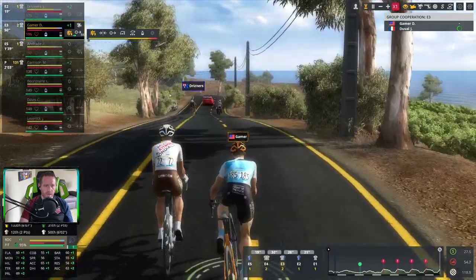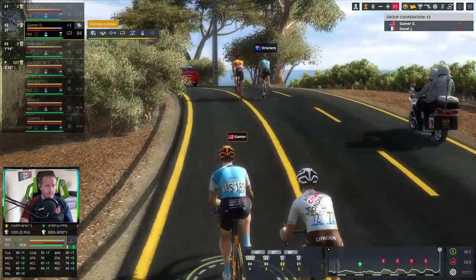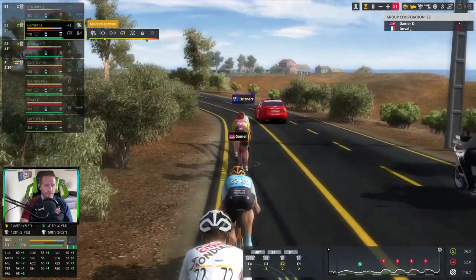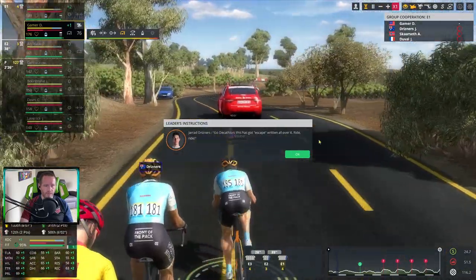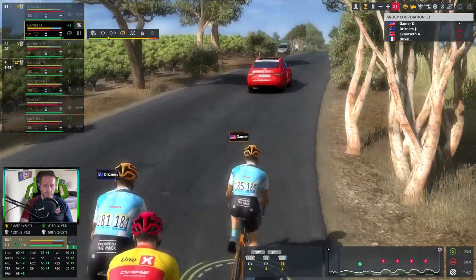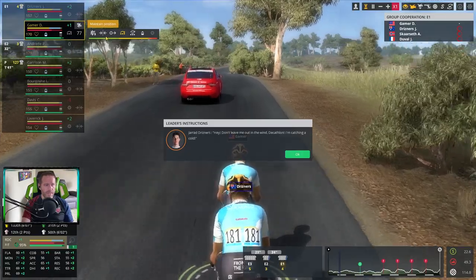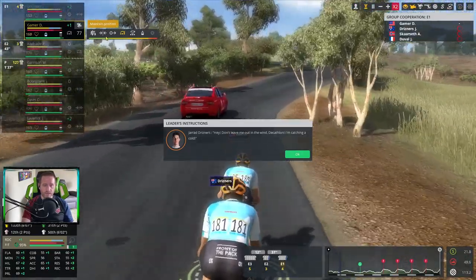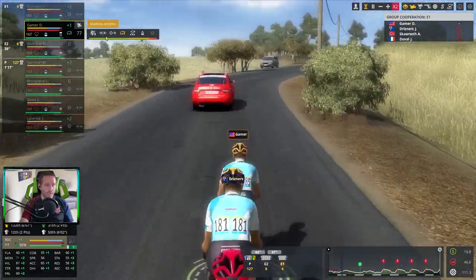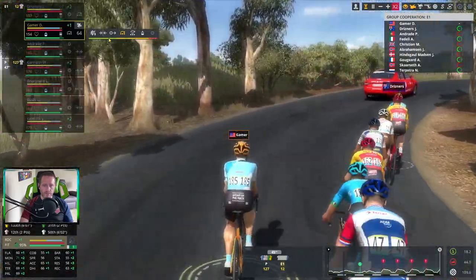We've got Duval, teammate Trisner, and Scarseth. Seven more riders are off behind us. Getting quickly to Duval — if the four of us can get to the front and start working together I like our odds of succeeding as a breakaway today. Four together at the front, though nobody's supporting it at the moment — they're either waiting for help or not happy because there are two teammates in the group. A third team member, Andrade, has gone clear from the peloton. Eight chasing behind, 50 seconds ahead, and I'm the only one doing any work right now.